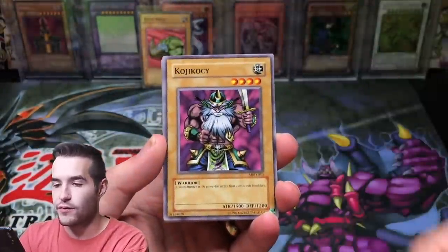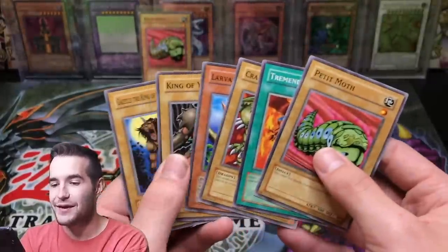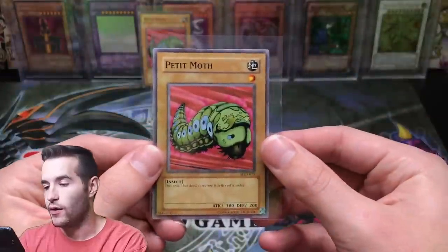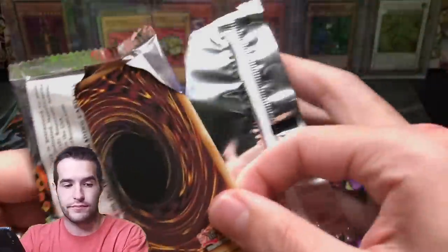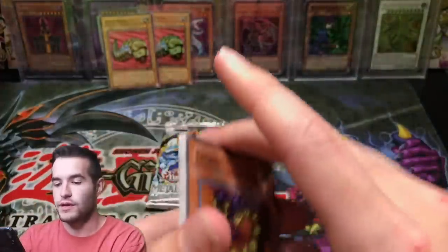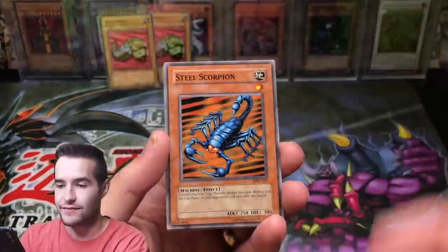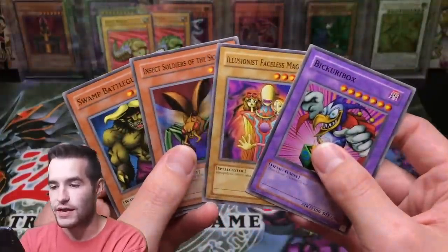Blue-Winged Crown, Kojikazi — back to back! Unbelievable. Hoshingen — back to back! There's a Larva Moth in there as well, and the Traitorous Brother. Wow — talk about epic. If we pull a playset in the last four packs I might literally lose it. Unbelievable. Leogul, Baby Dragon, Giltia the D-Knight, Steel Scorpion, Great Moth — we finally pulled the Grand Moth! Illusion of Faceless Mage.